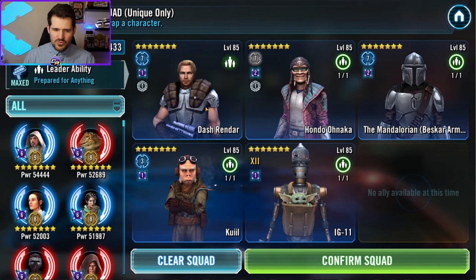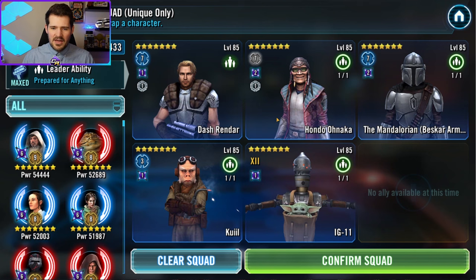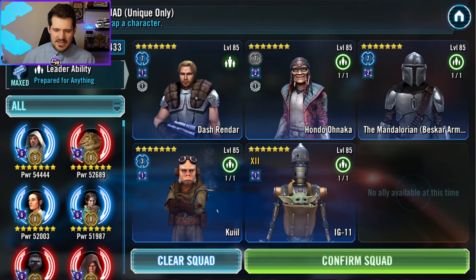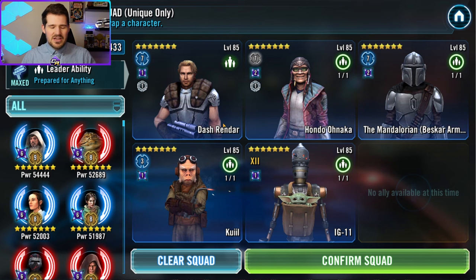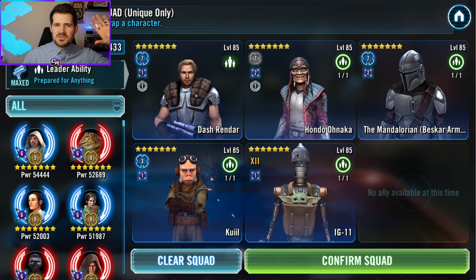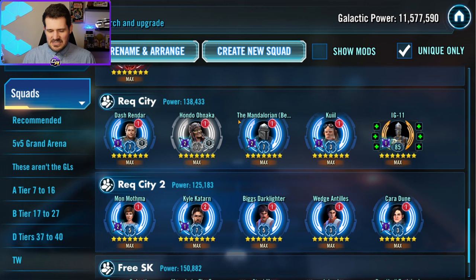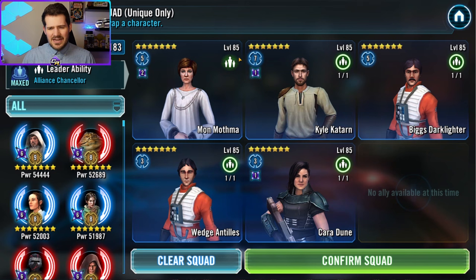Next we're going to focus on some end-game requirements and good teams we can build from those. First up is going to be this Odd-Dash team — you can replace Bam with Dash for the leadership, since he functions very well with IG-11 putting out DoTs consistently with the turn meter. By the way, this is not the most ideal version of this team — it's not the team I use given the Gear 12 IG-11 — but it's a team you can use, and every single character in here is required for a larger farm, whether it be Starkiller, Enfys Nest, or even Beskar Armored Mandalorian himself. Overall this will get you pretty good results and isn't as expensive as some of the others.